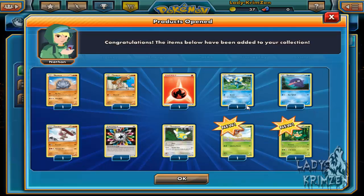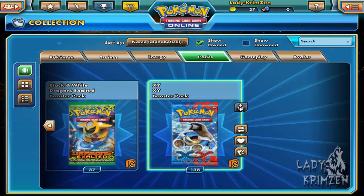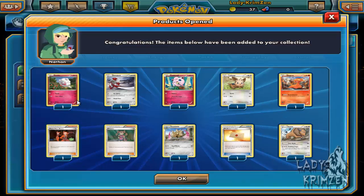We got Rhyhorn, Timbur, Fire Energy, Froakie, Shellder, Girder, Rainbow Energy - I'm tempted to use those, I have a strategy in mind to counteract the secondary effect. We have Dunsfar, Fletchling, Barbaracle reverse hollow, and a Simisage as the rare - which I didn't have, believe it or not. Sweet!